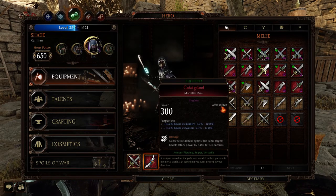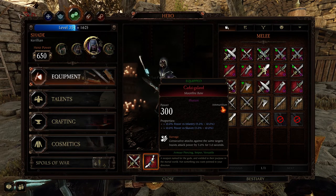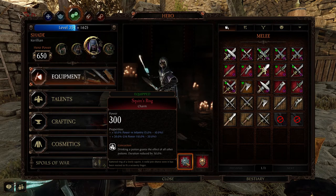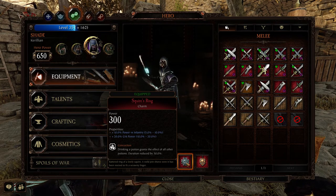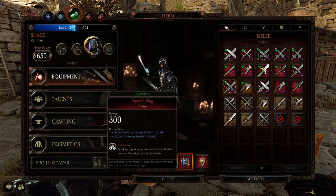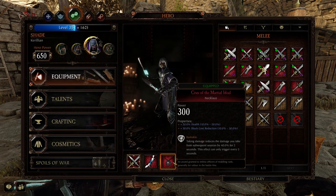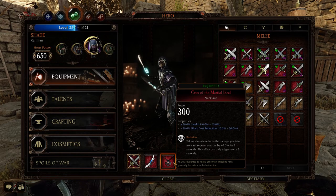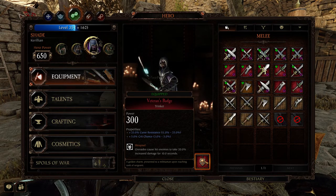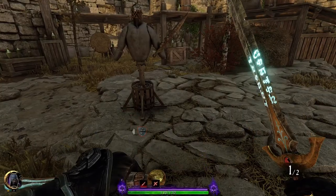With the Moonfire Bow you want Power Versus Infantry and Power Versus Skaven with Barrage. For your charm: Power Versus Infantry and Crit Power with Concoction. Concoction synergizes really well with this build — you're in a bad situation, you take whatever pot you've got, you get all three and you can mow through everything. Necklace never changes: Health, Block Cost Reduction, Barkskin, and obviously Curse Resist and Crit Chance with Shrapnel. If you're running this on Kerillian, change Curse Resist to Stamina Recovery.